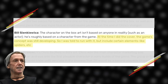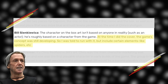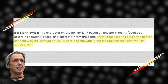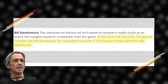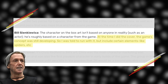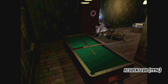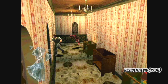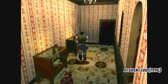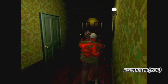Specifically, they asked for spiders from Bill. Quote: at the time I did the cover, the game's concept was still developing. So I was told to run with it, but include certain elements like spiders, et cetera, unquote. We don't really have a clear communication from an internal source on why they chose spiders specifically versus any of the other enemy types from the game, like dogs, Yawn the snake, zombies, et cetera. That mystery will have to endure.